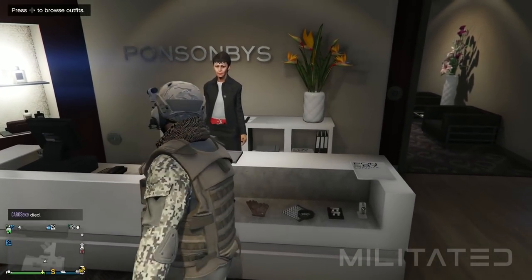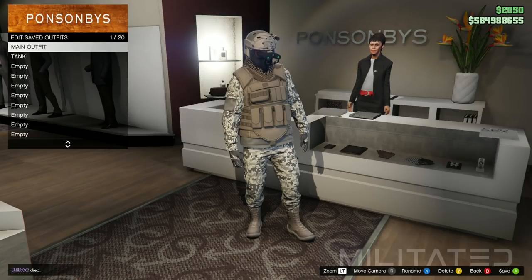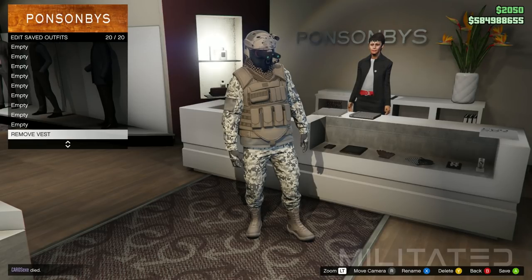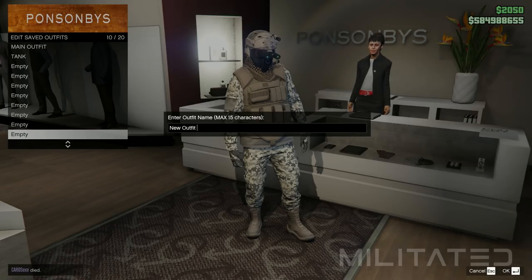In the clothing store, go into the outfit section and into edit saved outfits. You should now see that the female outfits we made have transferred over to the male character. You should also still be wearing your favourite outfit from the start of the video, so before going any further make sure you save that in one of your empty outfit slots.